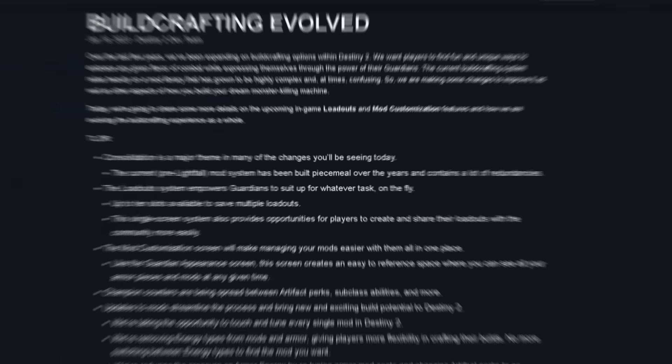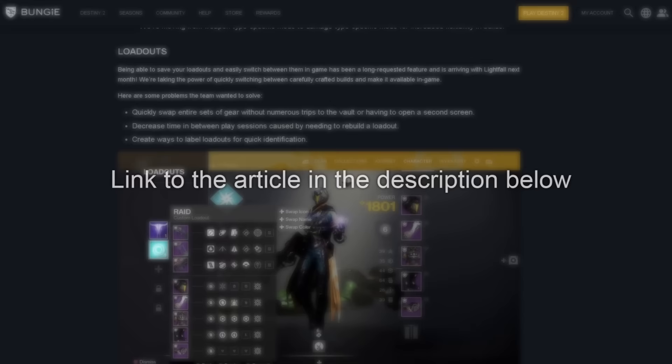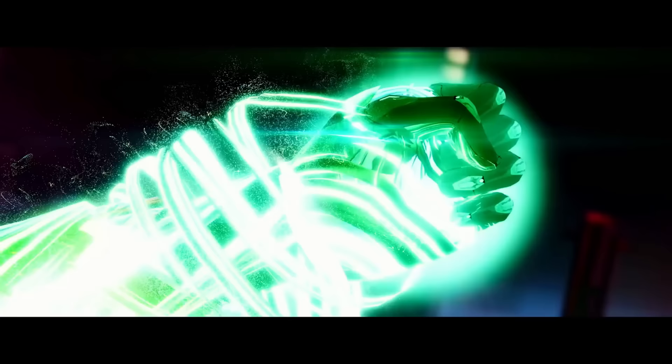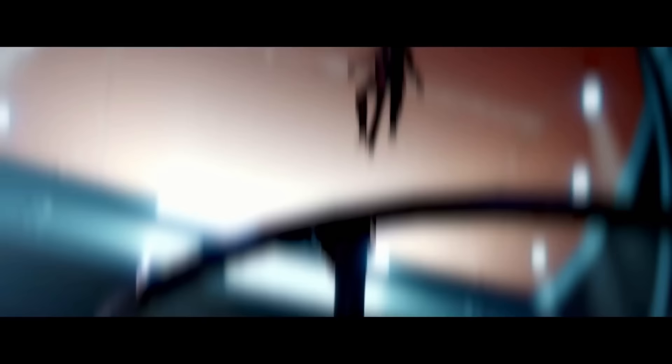In the most recent set of patch notes, Bungie revealed that armor mods will be getting a complete rework — from reduced mod costs to the removal of armor affinities, to additions such as in-game loadouts, artifice armor stat bonuses, and much more. This means that our build potential could be even crazier in Lightfall, which is why you want to grind out the best possible armor rolls during the downtime before the new expansion.